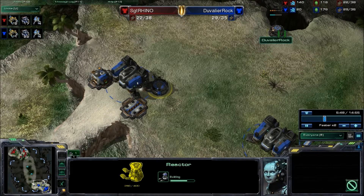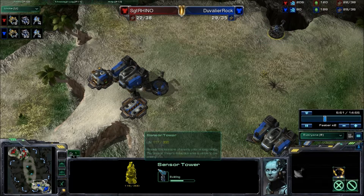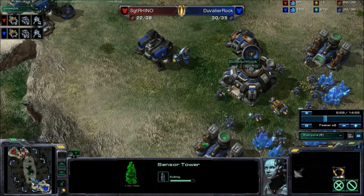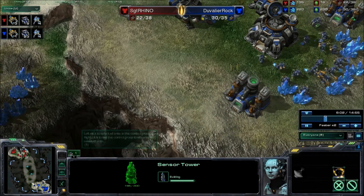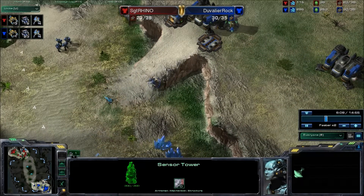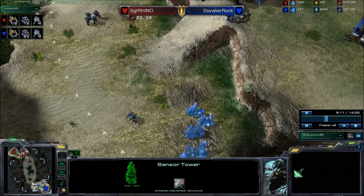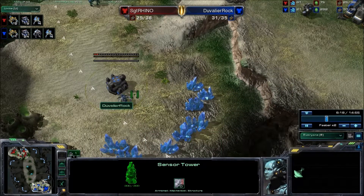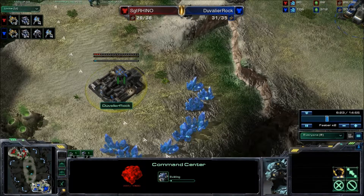He's got turrets out too — a sensor tower — playing it safe against banshee attacks. In Terran v Terran that's pretty smart, because banshees with cloaking do a lot of damage, and without a sensor tower they can do serious damage. He's going for an expansion right now.